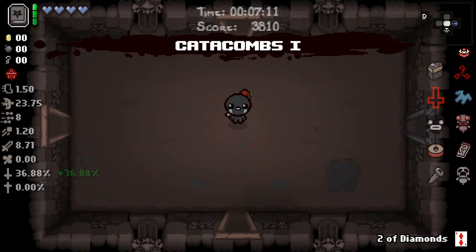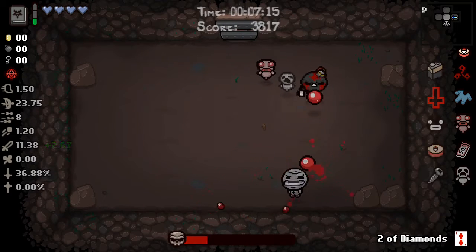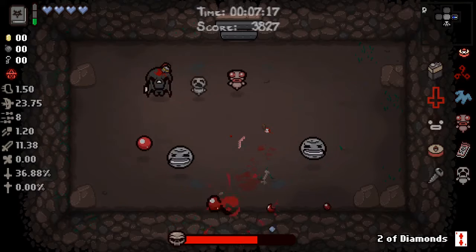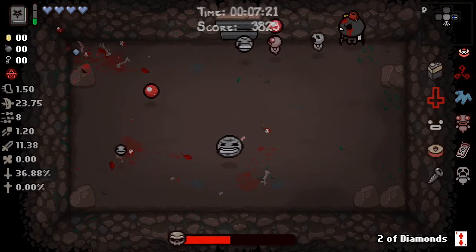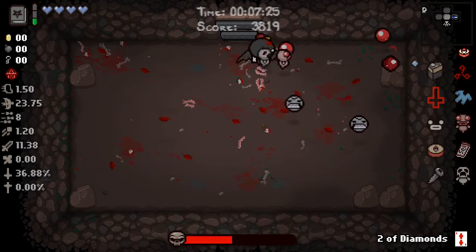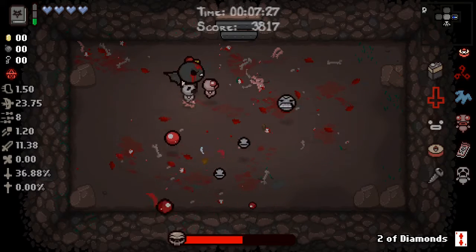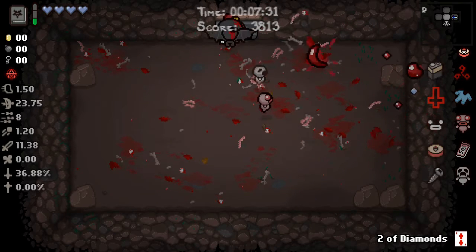We can start using this on most regular rooms — we can use it on this mini boss. Take out Envy. So far we're doing pretty well this run. I keep forgetting — I thought I had spectral tears just because I could fly. I'm used to flying and being able to shoot through rocks but actually we can't shoot through rocks — at least not yet.